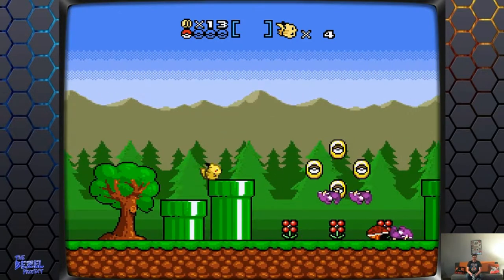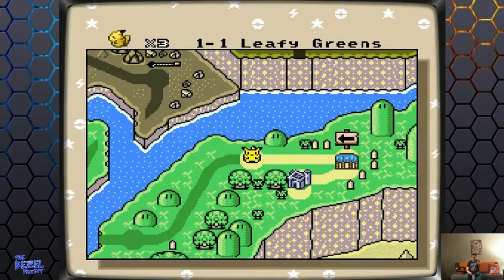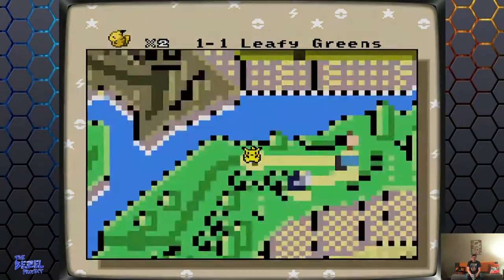This is nuts. If you'd have told me there was a Super Mario World ROM hack that featured Pikachu as the main character, and when you get a mushroom — which is a Thunder Stone — you evolve into Raichu, and when you get hit you somehow de-evolve back into a Pikachu. See, I'm not even paying attention to the game.